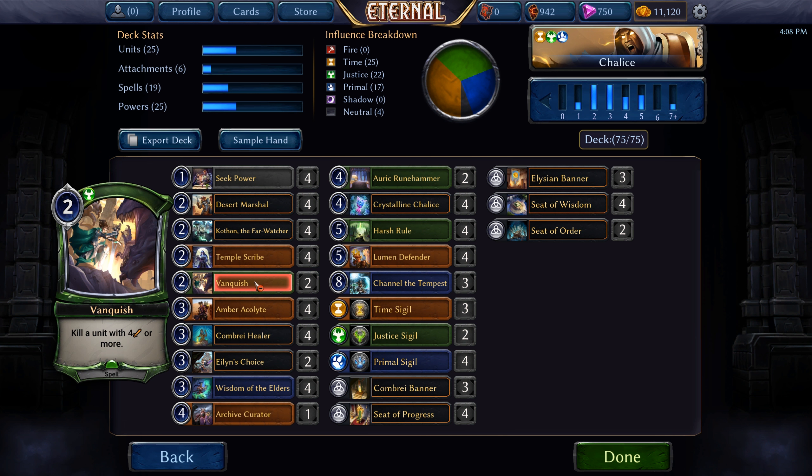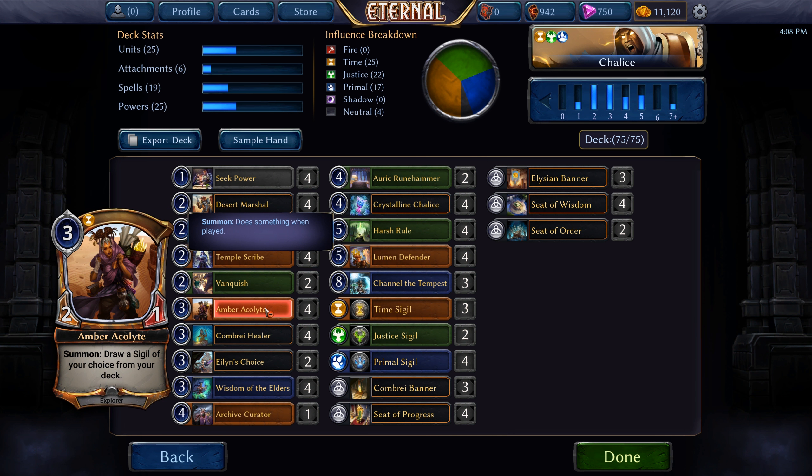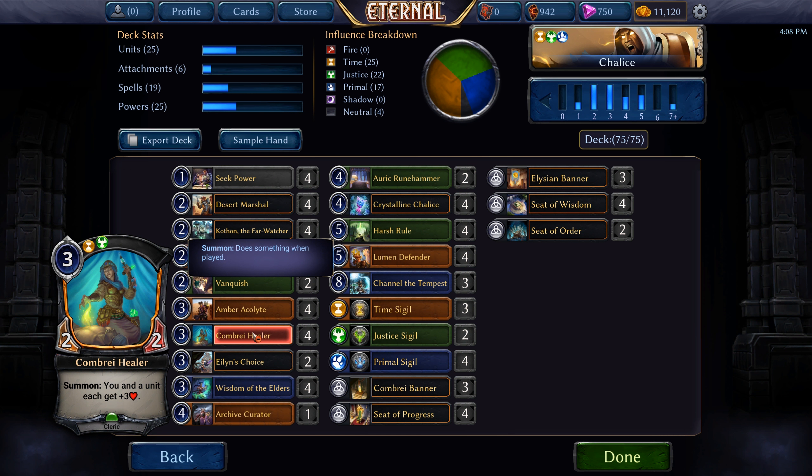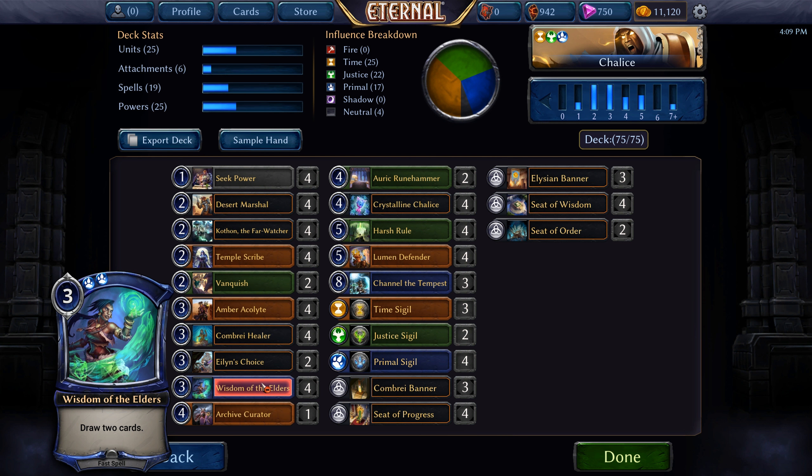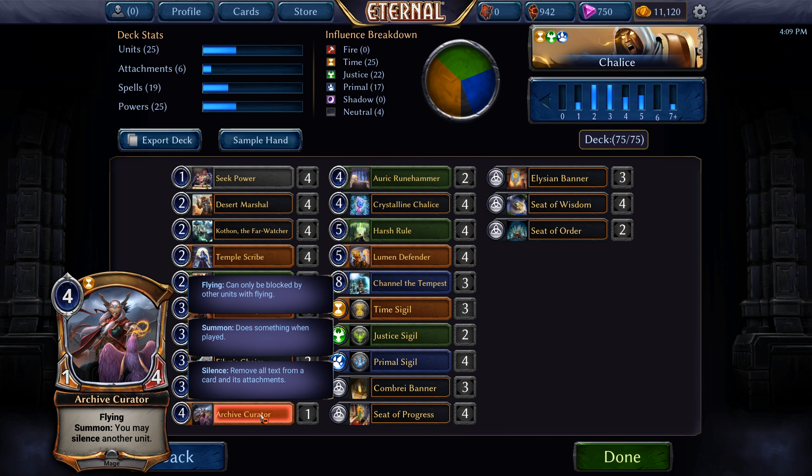Two Vanquish — kill a unit with four attack or more. Four Amber Acolytes, just another creature that also fixes our power base. Four Combrei Healer gives us more staying power — a three-cost two-two that heals us and buffs one of our units. Eilyn's Choice is a good utility card — three-cost, negate an enemy spell with cost four or more, or kill an attacking enemy unit with four or more attack. Four Wisdom of Elders — three-cost draw two cards, it is a fast spell. I'm running one Archive Curator — a one-four for four with flying, and when we summon it we silence another unit.